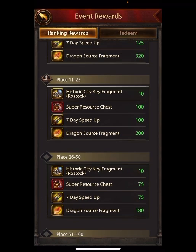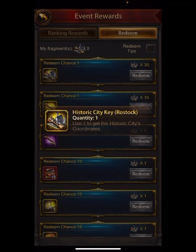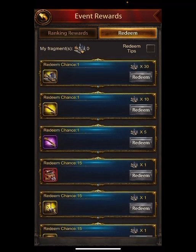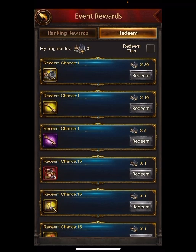You need 30 fragments to get the city — this is an epic city. If you don't get it, you can get all these other ones. I hate that it's random, but whatever, what can you do? There are other cool rewards down there too.